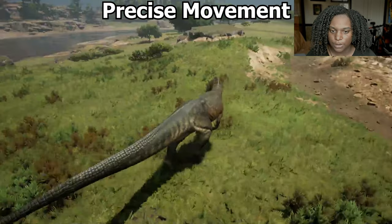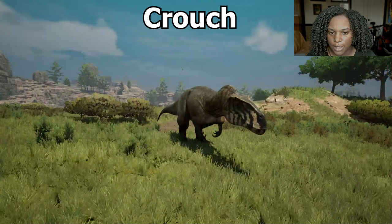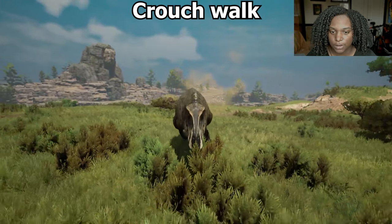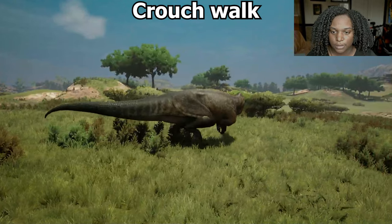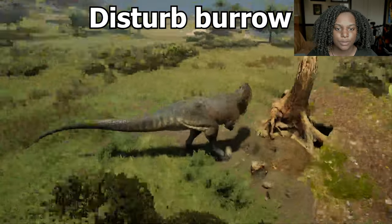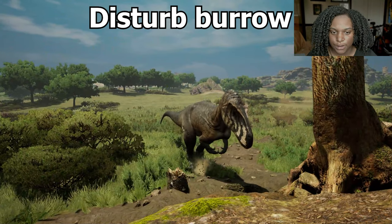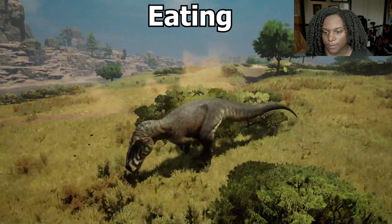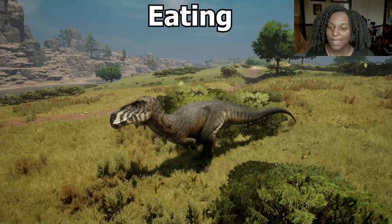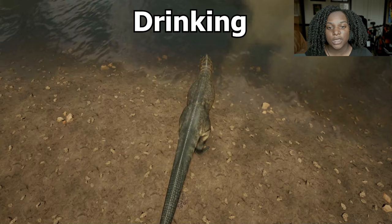Back up and turn — that's pretty good. Crouch looks pretty natural. Crouch walk is very fast actually. This looks really good, really nice animation. The disturb burrow animation is basically just using our foot to dig out. The eating animation is very chompy — I like that head lashing at the end, very nice.